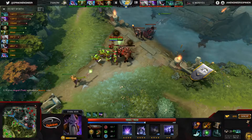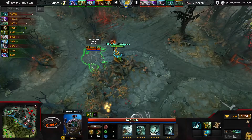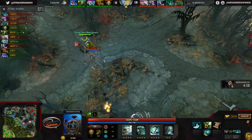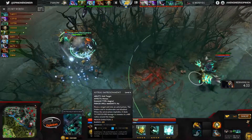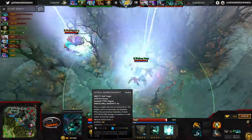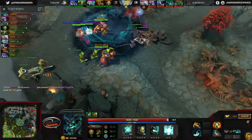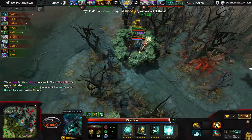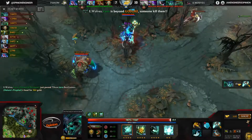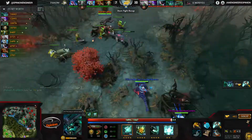Smash finishes up the Blink Dagger — they want plenty of initiation. Iwo is on top of Nature's Prophet and Van slowly works his way over, blinks forward, gets in range for the Astral — there it is, and that'll be a dead Nature's Prophet in the mid lane. They trade that Nature's Prophet for the Tusk any day. The Sheepstick comes up from the Outworld Devourer — pretty happy about that one.